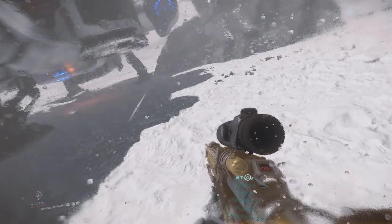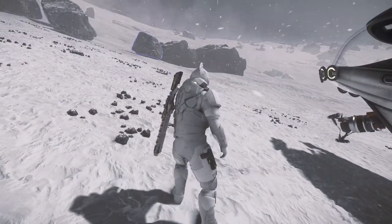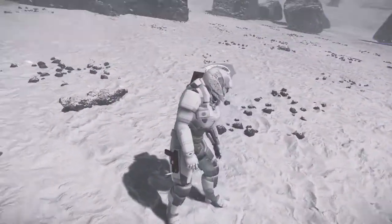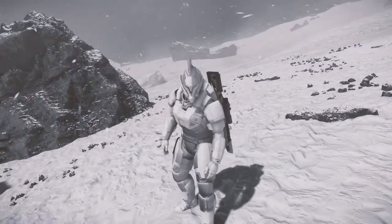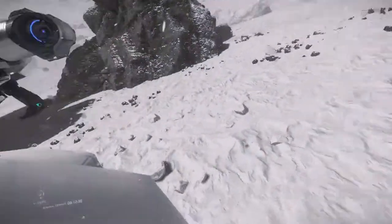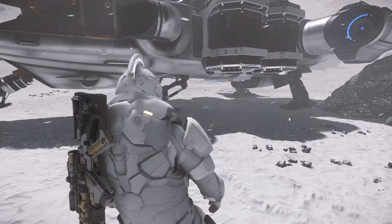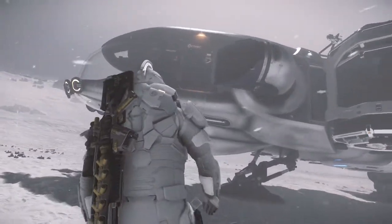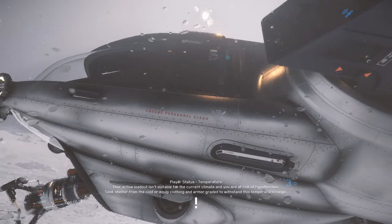Bottom left - see, it tells you the temperature and your survival time which is 12 minutes. I'm probably best getting out of here. It looks like the snow is actually covering my arm as well - the texture looks like the snow is actually landing on my character model. I could be talking nonsense but it does look like that. Anyway, we're going to jump back on the ship - the best thing to do now.